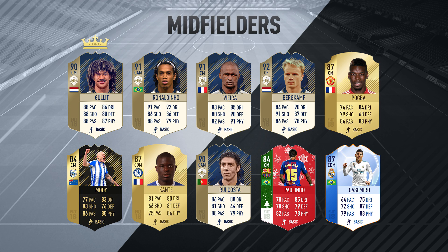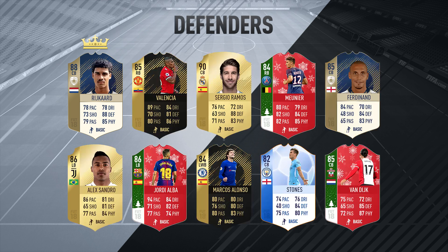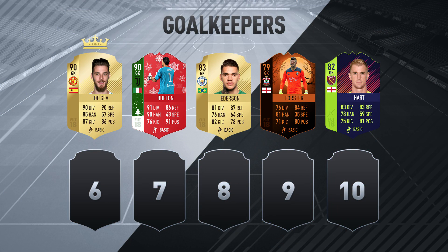The spreadsheet will be updated and kept up to date throughout the year. On the defenders, it's overflowed — we've got more than a top ten now. Rijkaard, a brand new icon, is amazing and ranks number one. Valencia is number two. Sergio Ramos at number three. Mounier at number four. Icon Ferdinand at number five — Ramos is better, in my opinion. Then Alexander, Jordi Alba, Marcos Alonso, John Stones with a Shadow chemistry style, and Virgil van Dijk. For goalkeepers: De Gea number one, Buffon second, then Ederson, Ben Foster, and Joe Hart — who is nothing short of terrible on this game.